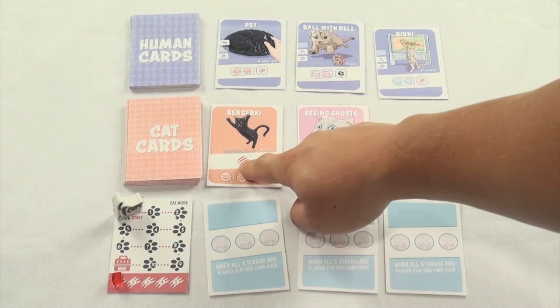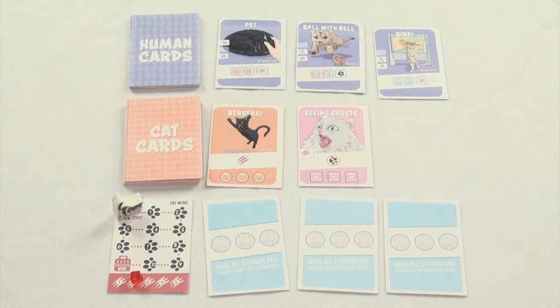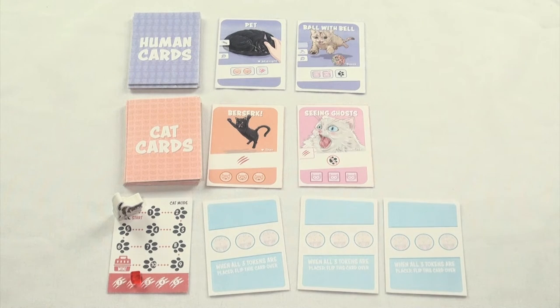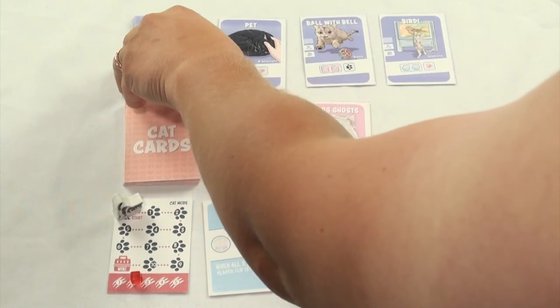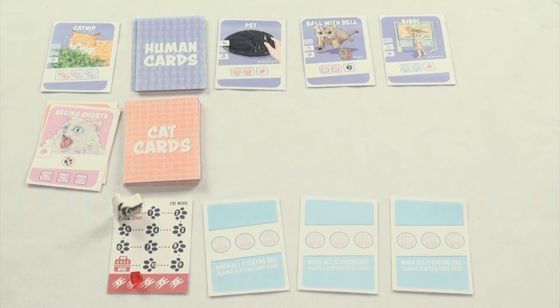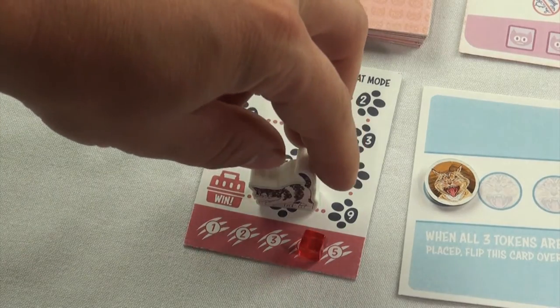Next, we check to see if the other cat cards have any effects that go off every turn. As misfortune would have it, the berserk card says we take another scratch — we've got to get rid of that one soon. Now it's the humans phase, where the player has two actions, each of which could be taking a human card from either the deck or the three face-up cards, or playing a human card from your hand. There is a third option: use both actions at once and draw three human cards. Once both actions have been used, it's the next player's turn, starting with the next cat phase.